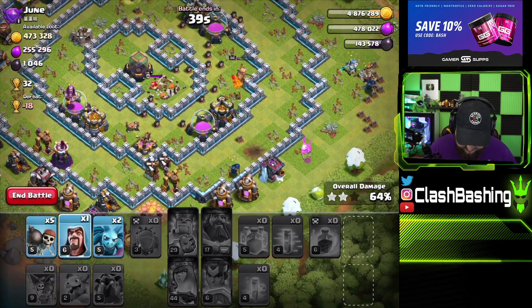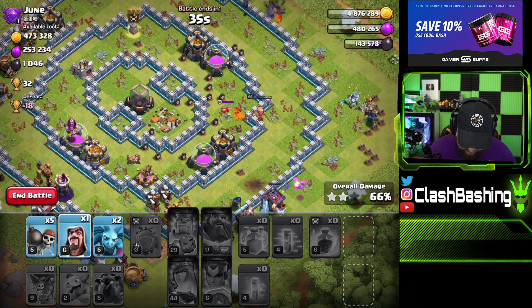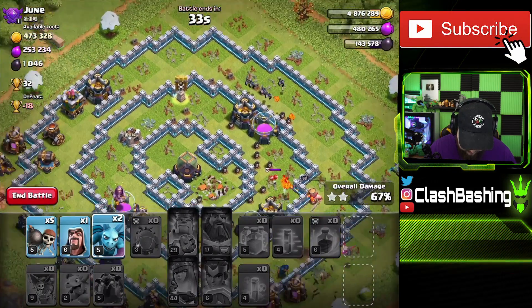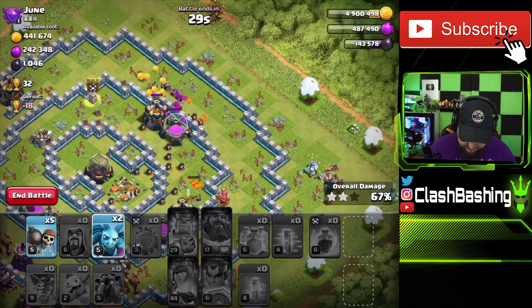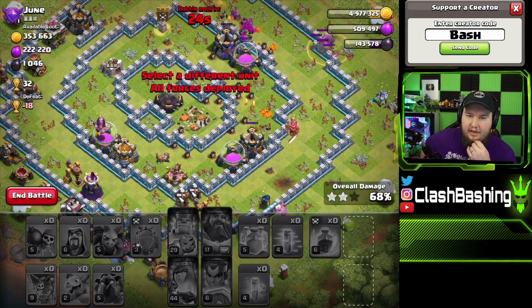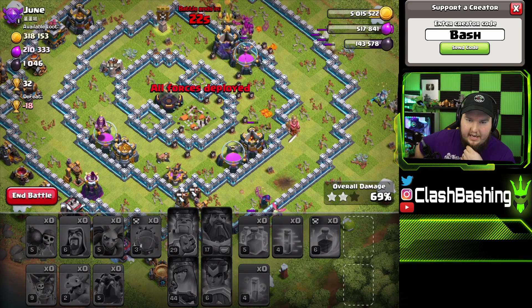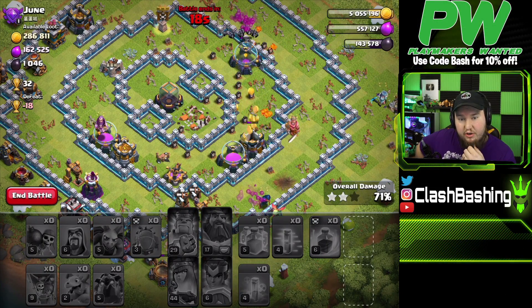We have our warden walking with our balloons. We'll hit the warden's special ability to get the town hall down and poison the skellies coming out of the clan castle. We got a decent run around the base but there's still a lot of base up. Let's throw in our minions over there — that one expo is causing some problems. We're actually pretty close on this one but that bow is going to be a problem if we can't get to it. Yeah, there's gonna be no way to get that bow down.